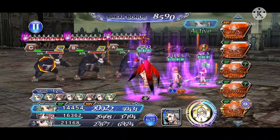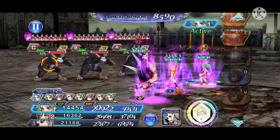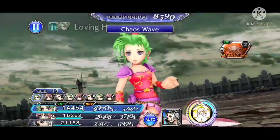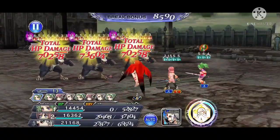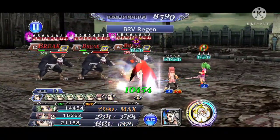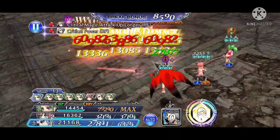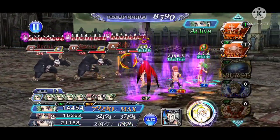The way to calculate the brave reset is to count up to 5 after Cloud of Darkness has used her free turn. So the turn right after Cloud of Darkness used her LD counts as 1, and every turn after that you count up to 5. Once you reach 5, the next turn after that is when the brave will reset. That's when you want to use Terra's AA to reset the brave and keep Cloud of Darkness longer in the field.